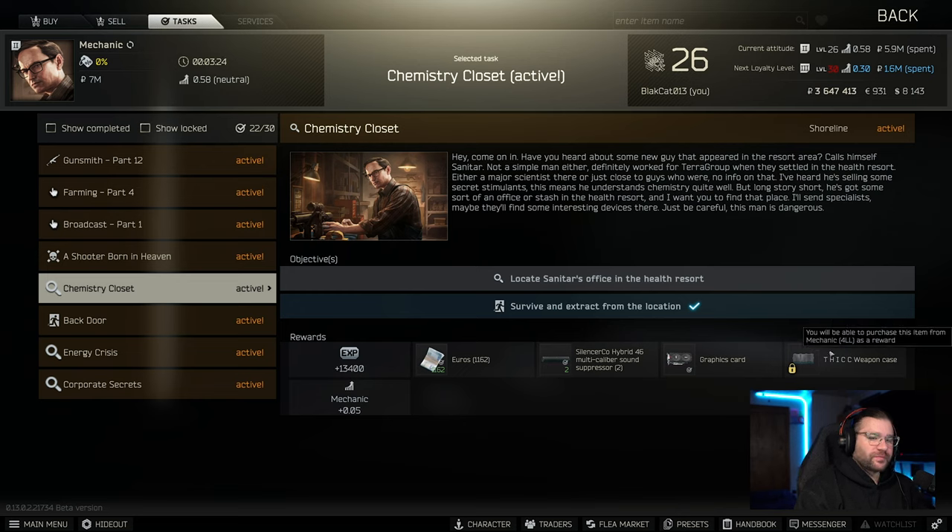As a reward, it's one of those ones you just got to go in, look in the room, find it, and leave. But you get a thick weapons case. You get a graphics card. You can either sell it for good money or you can put it in your Bitcoin farm if you have that up right now.